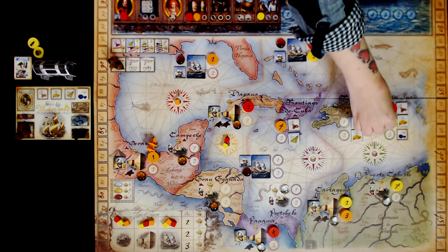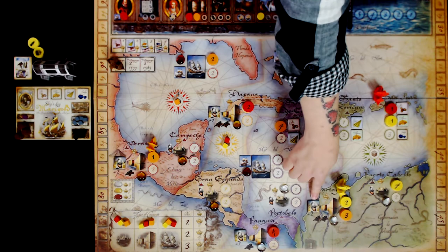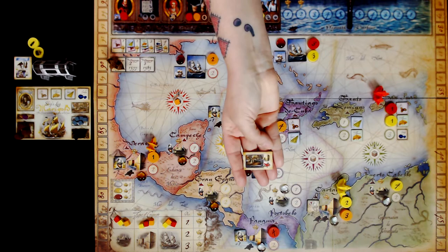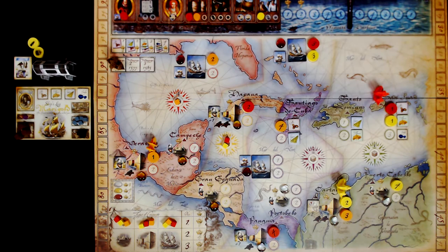Then yellow would move on to number two and resolve here — this is a fort. When they resolve a fort, they're going to turn it over. These are randomly played out unless a person has taken the appropriate character that allows them to place them where they'd like. It will tell us how many crew members we need to have to beat the Spanish troops, plus how many guns we need. If we have the pinnace counter, it will allow us to not need any guns because we're basically sneaking in the back door. But if we don't have the pinnace counter, we will have to pay out crew and guns. In this case, there is no crew but there are two guns, so I would have to pay out two gun cubes to collect the points.